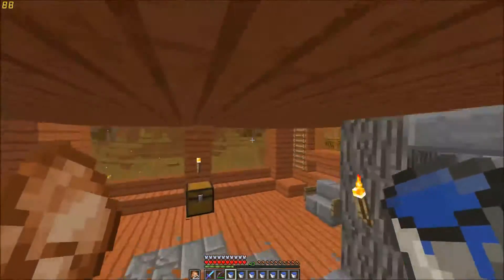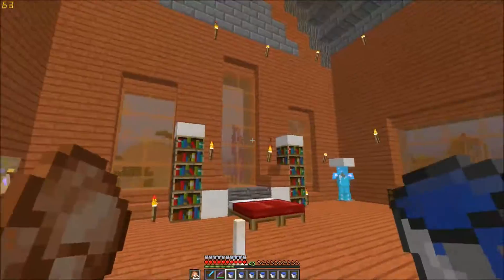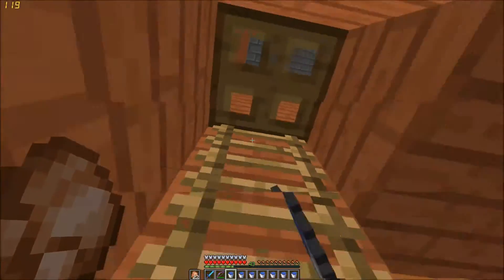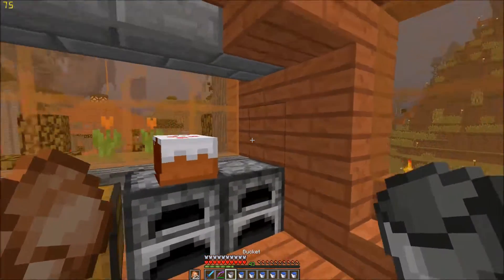So we're going to start filling up this room. We don't want to do his upstairs because there are a lot of things over here that can be destroyed, and we really don't want it to destroy things. We just want to let him drown if he actually logs in — though I doubt he'll drown.